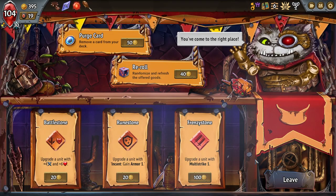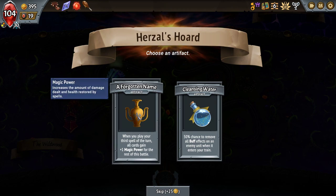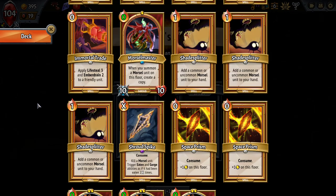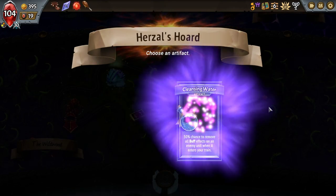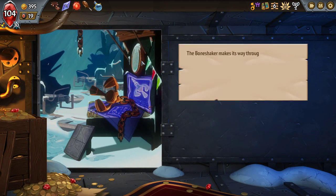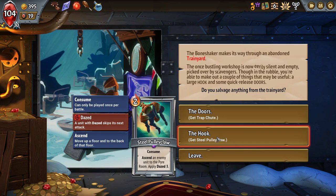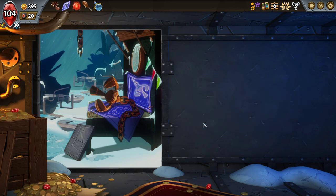Let's go over this way. Another multi-strike one — really wish I didn't take large stone now. Crystal Sword gives us whenever you play the third spell of a turn all cards gain plus one magic power for the battle, or 50% chance to remove all buffs from an enemy unit whenever it enters your train. We play a lot of spells each turn — pretty much three spells each and every turn, but the plus one magic power means almost nothing to me. The Claw just deletes a unit but it's another card I may not necessarily need. I'll take the Trap Shoot — it's cheaper, and it'll give me another chance at units that are getting big but a little too fast for me.